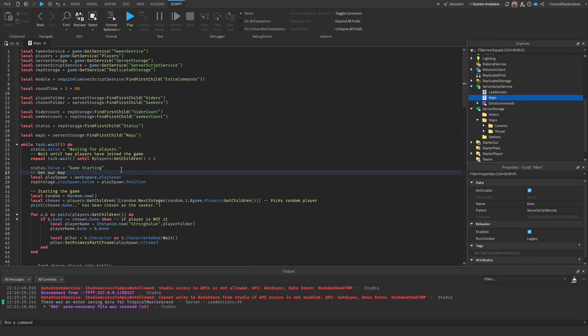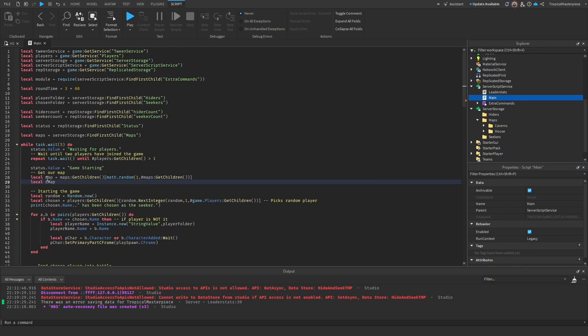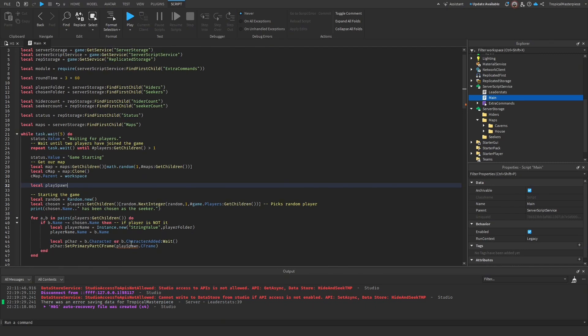At the bottom, `local maps = serverStorage:FindFirstChild('Maps')`. Down where we get our map, we need to change the play spawn code. We remove the old code and set `local map = maps:GetChildren()[math.random(1, #maps:GetChildren())]`. We also get `local cMap = map:Clone()`, then set `cMap.Parent = workspace`. Since we already added a play spawn to both maps, we get `local playSpawn = cMap:FindFirstChild('PlaySpawn')`.